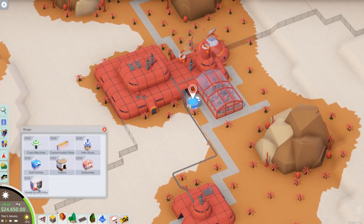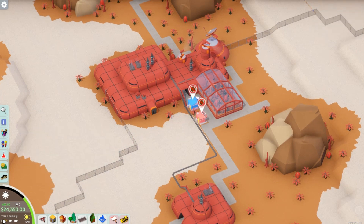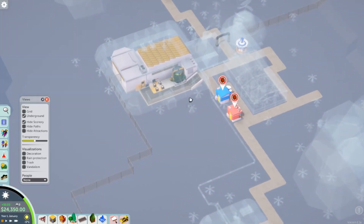This is especially useful if your deliveries building is really far from all your shops, because your haulers are going to be walking a very long way. With the depot instead, they'll just go to the depot and deliver whatever the shop needs.